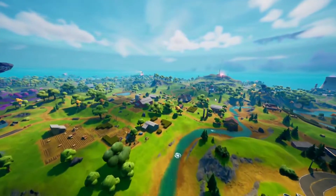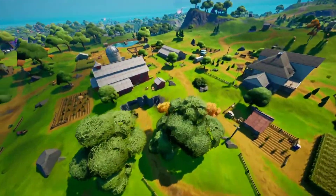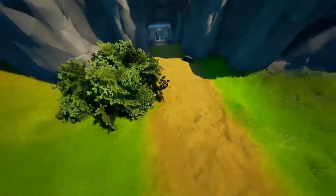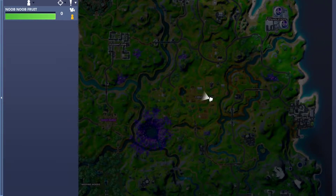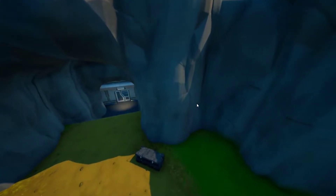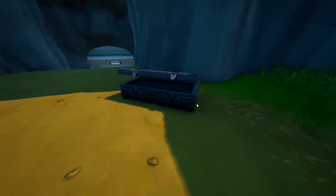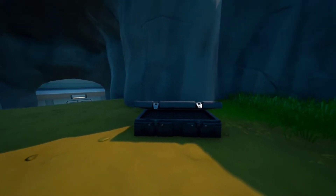Once you get to Corny Complex, use one of the two entrances to the bunker. The first entrance is this little cave right here — I'll ping it on the map. Go inside, interact with the open box, and you've delivered the alien sample all the way to Corny Complex. That's all you have to do and the quest should complete.